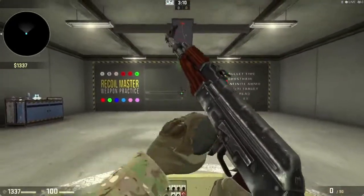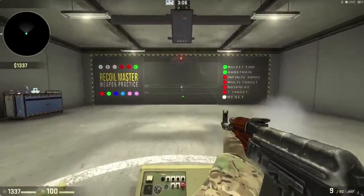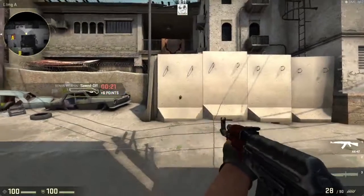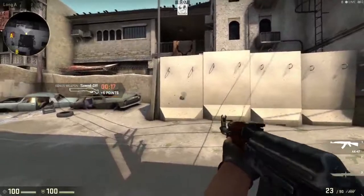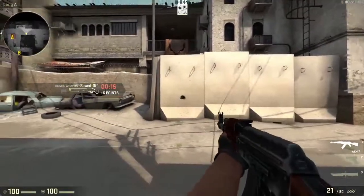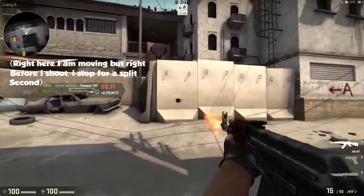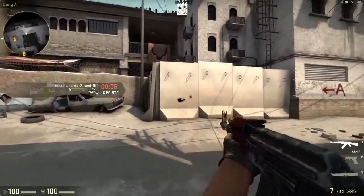It takes a lot of practice at first but the more you do this the better you'll be with all of the recoil patterns. One thing I forgot to mention is tap shooting — where you click your mouse to shoot one shot at a time because it is a lot more accurate than just rapidly spraying. This is the best way to shoot if you're trying to headshot someone from long distance or just trying to be really accurate.